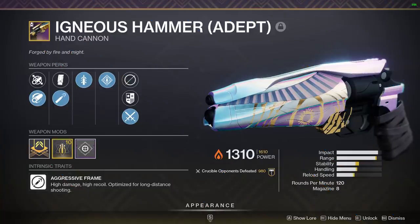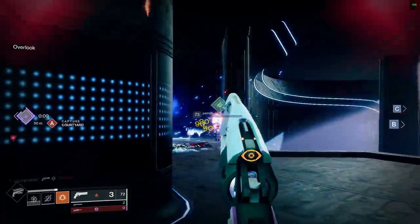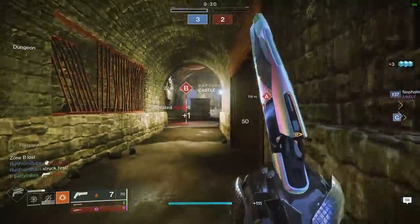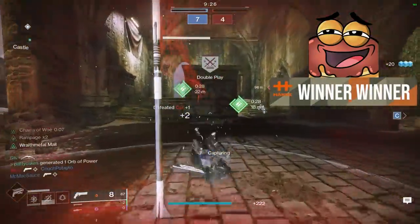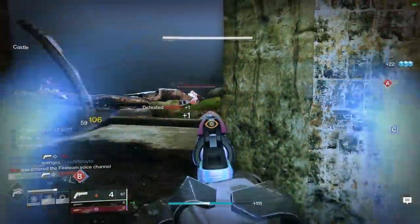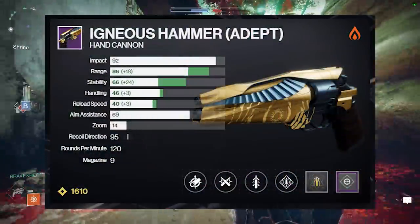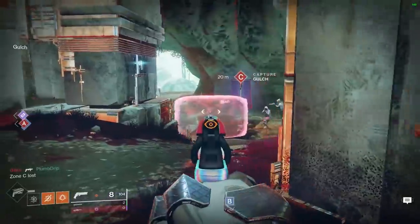Igneous Hammer is a 120rpm hand cannon recently added to the Trials of Osiris loot pool. It's been both a blessing and a curse — players are finally incentivized to play Trials, yet only the best players or the luckiest are going to have access to the adept version. With the adept form, which only drops from the flawless chest, Igneous Hammer can get an incredible mix of range, stability, and handling, all while having Rampage and the ability to 2-tap.